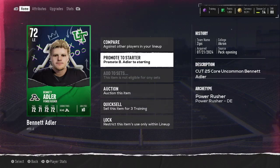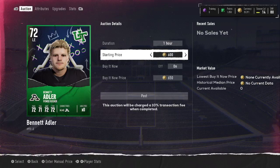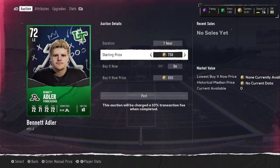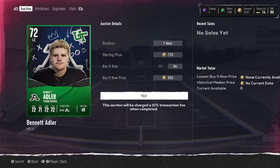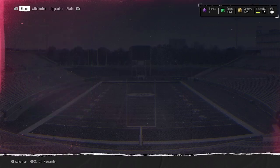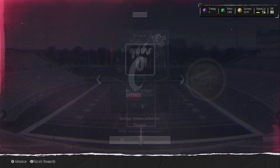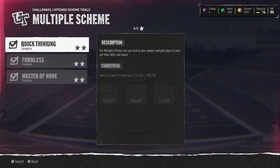Bennett Adler — he's going to go for something, I just don't know what. Why doesn't it tell me recent sales? Surely he's sold before. We'll sell him later — I don't want to not get the right price for him. And then we'll go ahead and make this multiple O.